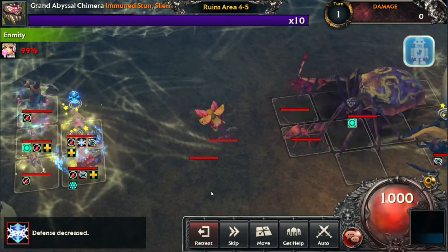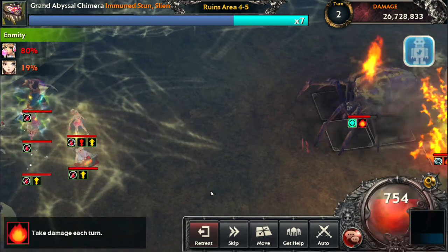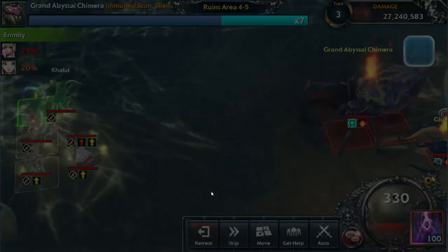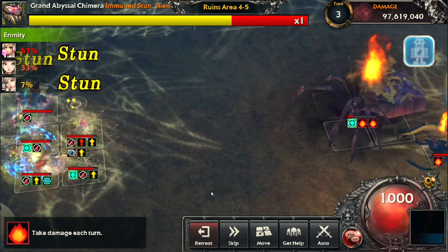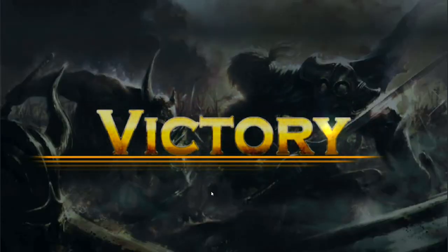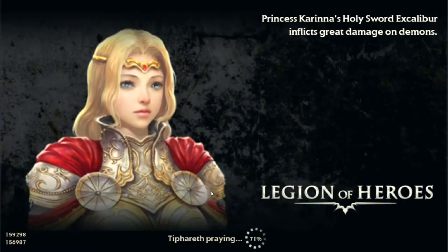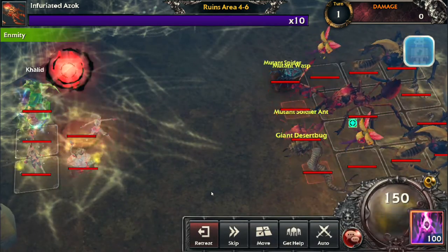On floor 4 there's a certain worm mob that's quite annoying — it's like a suicide bomb. It can potentially one-hit KO a frontline hero. If that happens, just retreat and restart. It depends on how often they use it; sometimes they just normal attack for very little damage, but sometimes they go crazy, kill themselves, and deal a huge amount of damage.